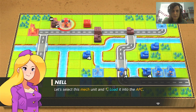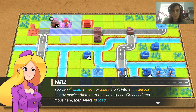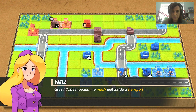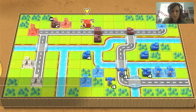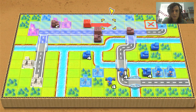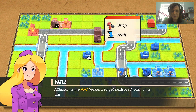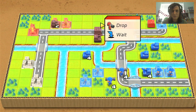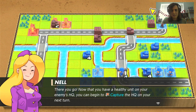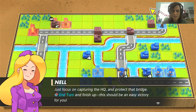This APC is going to let us transport, so let's reload our mech unit into the APC. Ready - here he goes, loaded. Now where are we going to place you? Let's move the APC right next to the HQ. I'm trying to move right next to the HQ. That's a tactical move, Nell. Let's end our turn. Nothing else to move - let's see what these guys are going to do.